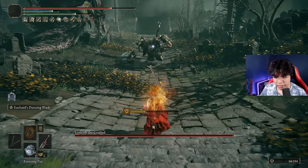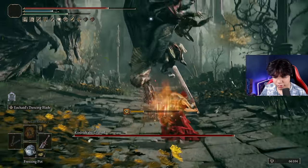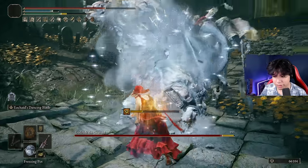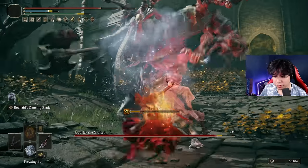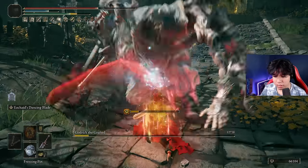The problem with this boss is that he has an HP barrier, so we are going to reduce its defense. And here we have a gap — a perfect gap. And he's done.